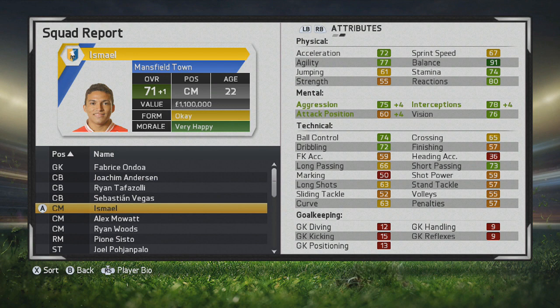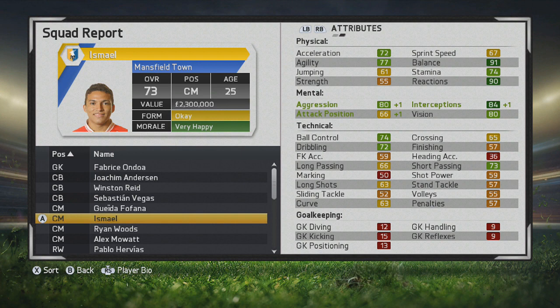He isn't the best tackler, but it seems like he can be in some good positions throughout his game. If he's playing like a box-to-box, you can see more improvement at the age of 22 in his mental attributes — great to see. 75 aggression, interception at 78, and then good vision as well.